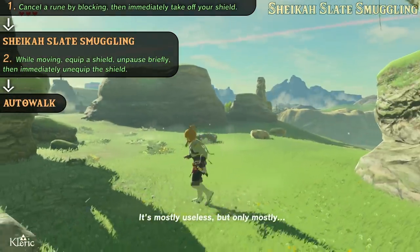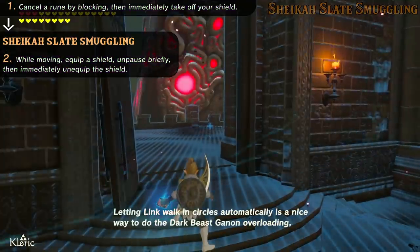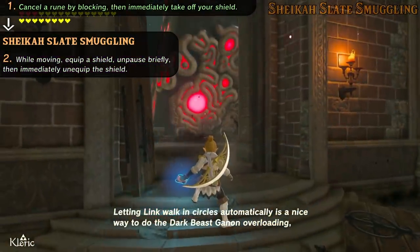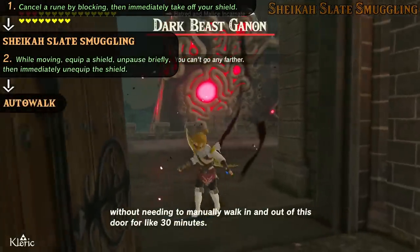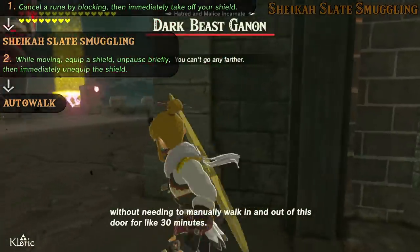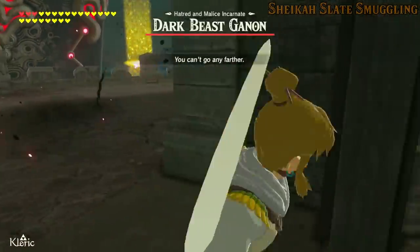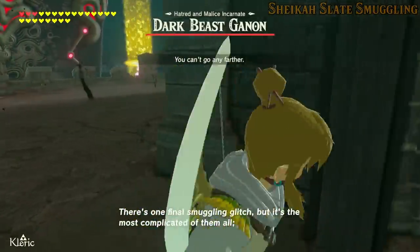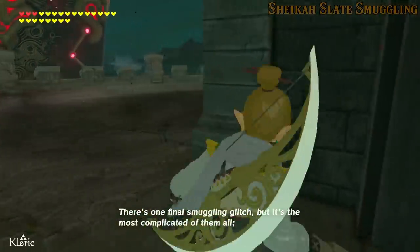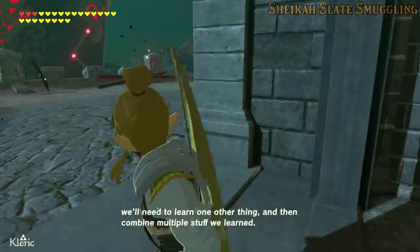It's mostly useless, but only mostly. Letting Link walk in circles automatically is a nice way to do the Dark Beast Ganon overloading, without needing to manually walk in and out of the store for like 30 minutes. There's one final smuggling glitch, but it's the most complicated of them all — we'll need to learn one other thing and then combine multiple things we learned.